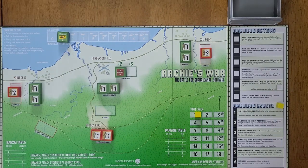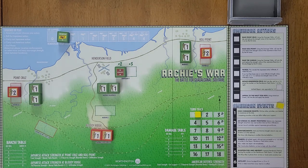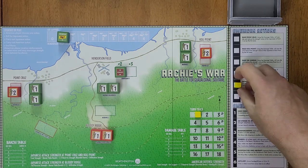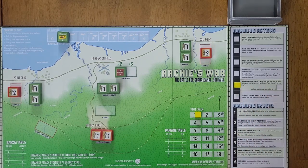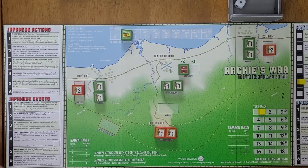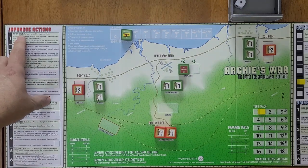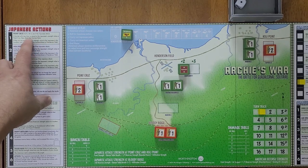Basically what's going to happen is: if the Japanese achieve an overrun in any one of these three areas, they win the game. This is the Henderson Field status track. If this ever ends up in the zero box and they roll for another damage point it would go off the track — you lose. You start here; you have two zero spots, so you can afford to take a hit and go down, but then you need to make sure you start using your repair action. The only time you can use the same action twice is when Henderson Field status is in the zero box.